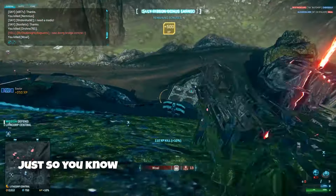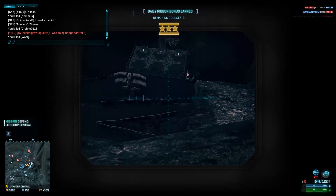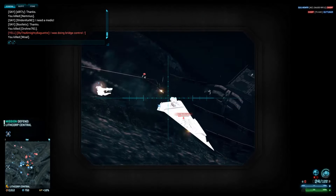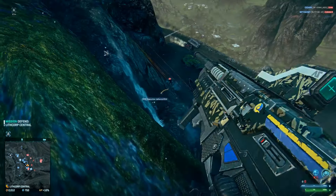We can shoot that guy there. He's dead. We cloaked. There's people down there. Q-spot. Q-spot is great. So we can't do anything about the Sunderer, but we can shoot at the guy, shoot him. Is he going to die for us? No, but somebody else gets him.